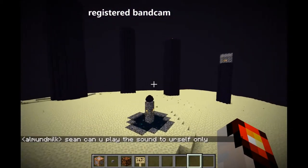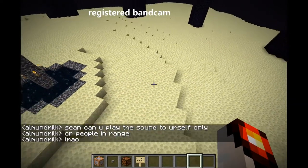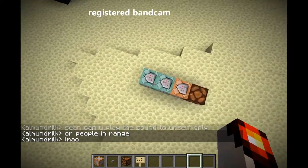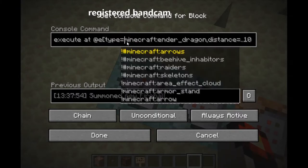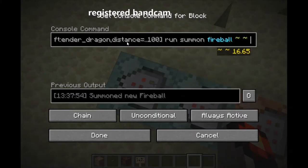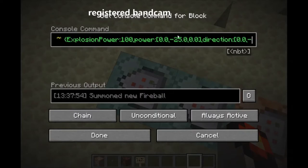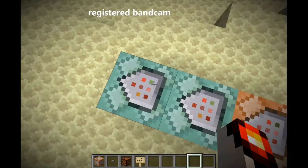This summons an Ender Dragon at 0, 71, 0, and then after that, it summons a Fireball of Explosion Power 100 right at the Ender Dragon. You can see the Ender Dragon in this dimension, so there's a distance of less than 100. It summons a Fireball of Explosion Power 100 — a power of at least 20 in magnitude is required to make it explode automatically. The direction is just necessary, and there needs to be a .0 for it to be a double, otherwise it won't work.